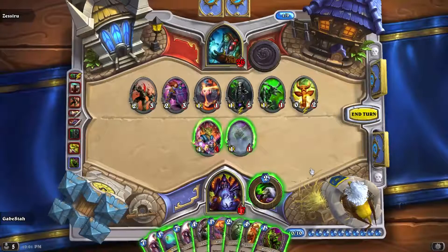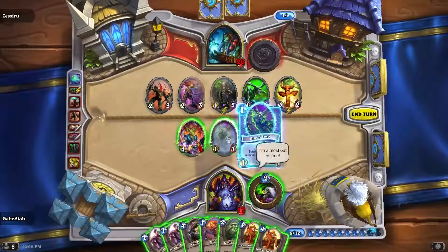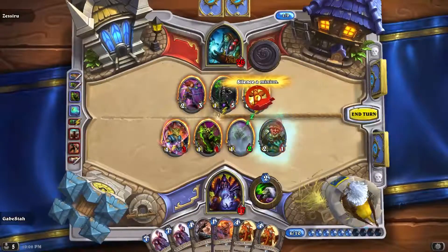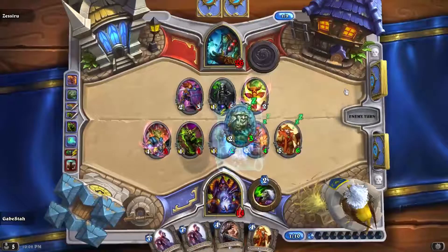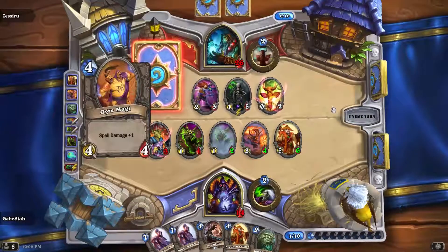So I'll kill that. Blood Imp into that, Mortal Coil that — so I'm going to Mortal Coil first, Blood Imp that into there, that into there, Silence to that. Again, as much as I would normally loathe to reveal my Blood Imp that early, with stuff on his board that can clearly kill it — if he had Bloodlust in hand I would have been dead. Pay attention class.